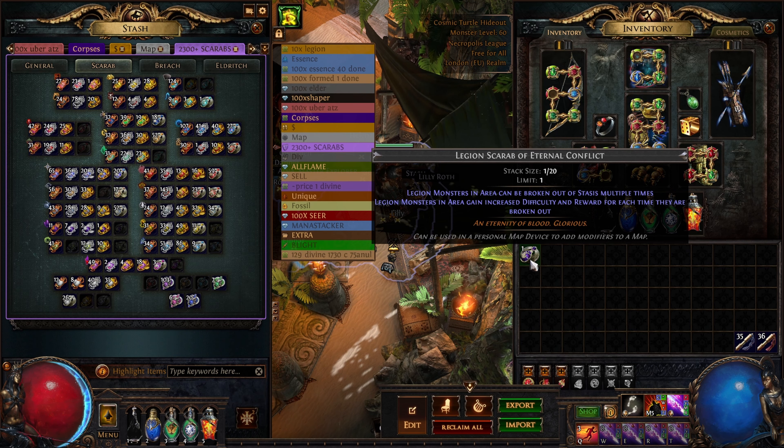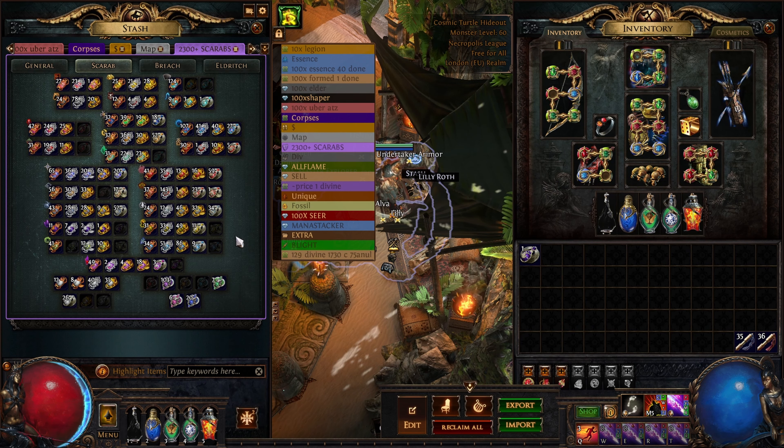I'm probably going to test out all the other ones — Abyss, Breach, Blight and whatever was added — just because I already have the comparison since I've run 100 of all those mechanics, just to make sure it doesn't affect those mechanic drops too. I don't want to assume just because this doesn't affect Legion drops that the Blight one won't affect how many oils you get. But if I had to imagine, it would probably only affect the loot explosion at the end, which might be good if it affects Jewelry, but I think quantity doesn't affect Jewelry.